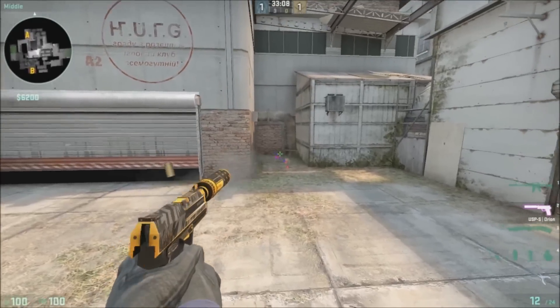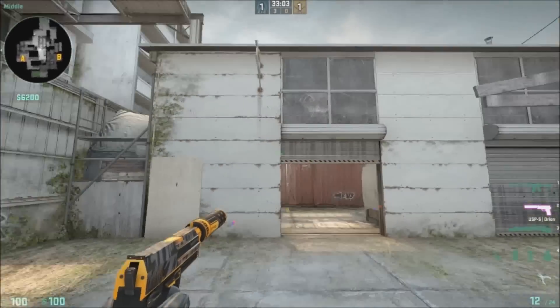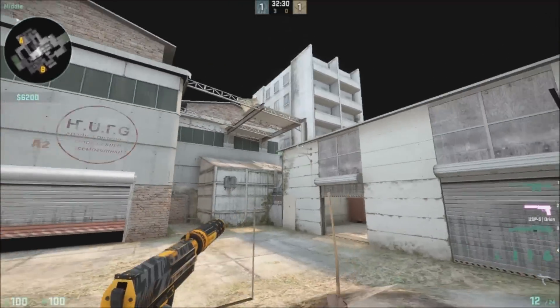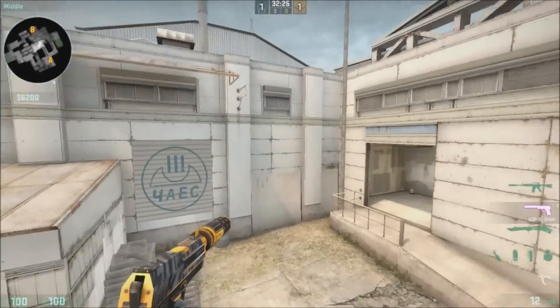Right here we have closet or cubby. And then right here we have left side warehouse or right side warehouse. This whole area right here is just mid warehouse. We also have the boost right here — this whole area is just called boost. And that's it for mid.